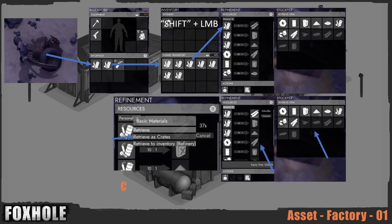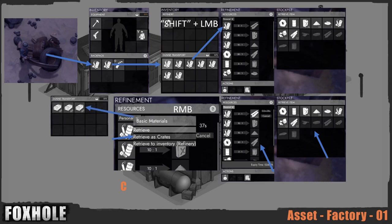When you retrieve your production it's really important that you right-click and select 'retrieve as crates,' because this keeps your private lock on them, making you able to put them into seaports and stuff. Clans and dedicated logistics players do this. If you just left-click you can't save them — you have to use them immediately or give them to the public stockpile. They then show up in your truck inventory as crates.